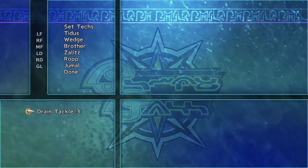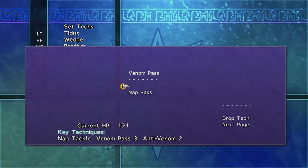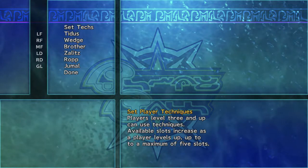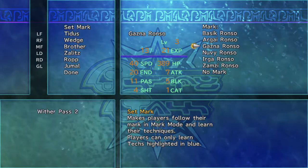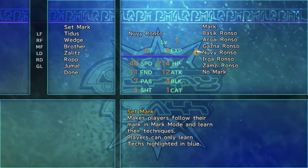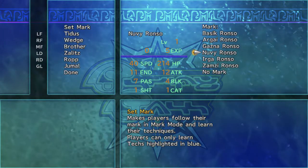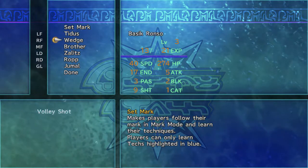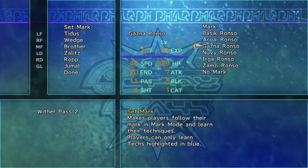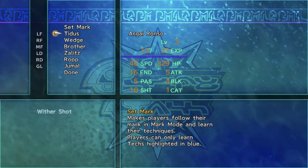Now to set my techniques - nobody can use techniques yet. Jamal's got Drain Tackle 3. He can use Venom Pass too - yeah, that's going to be a lot better. Jamal can't learn a tech yet either. Some of us can learn Marks - Marks, by the way, is somebody you can learn a skill from by copying it from them. Multiple people can target multiple opponents. Jamal might possibly learn Grip Gloves - let's try it.